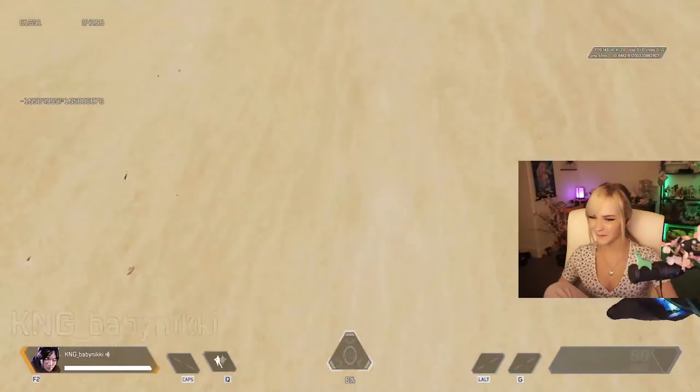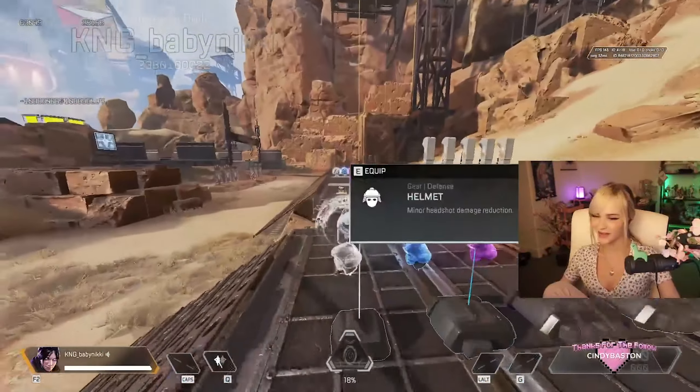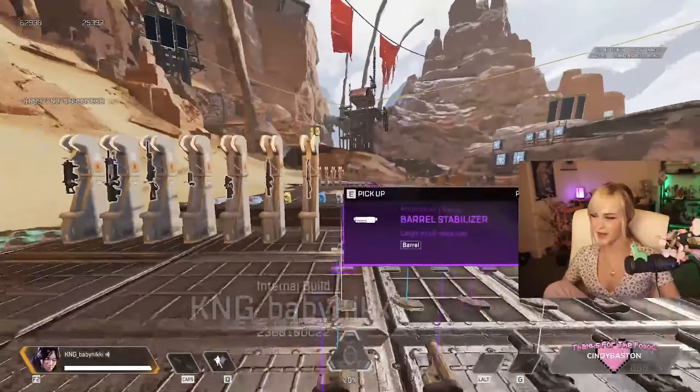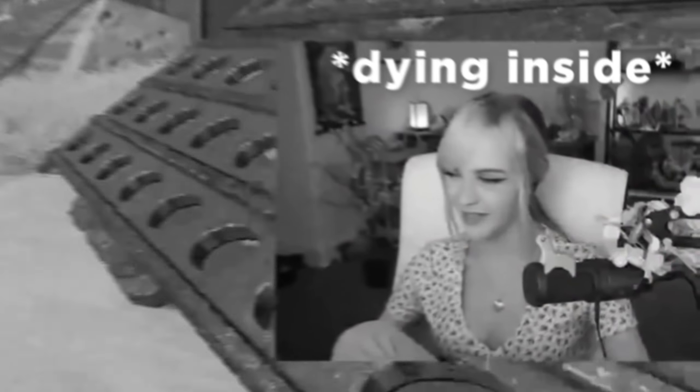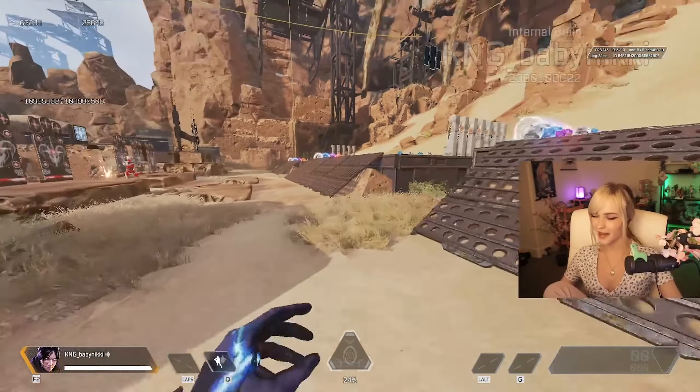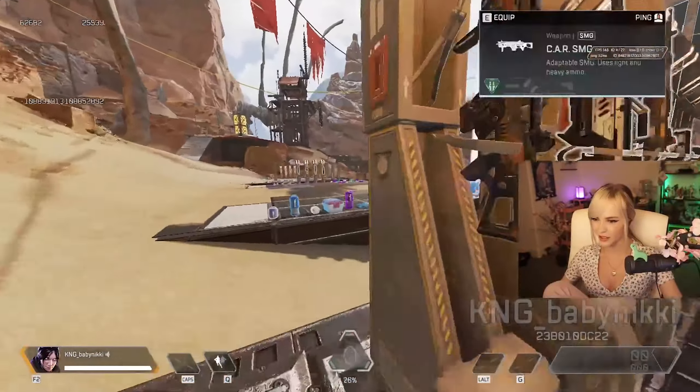You guys see this — completely removed. You guys know how good I am at tap strafing. When you try to do it, it's very snappy. So yeah, F's in the chat for tap strafing. It's still kind of here but it's not sharp.